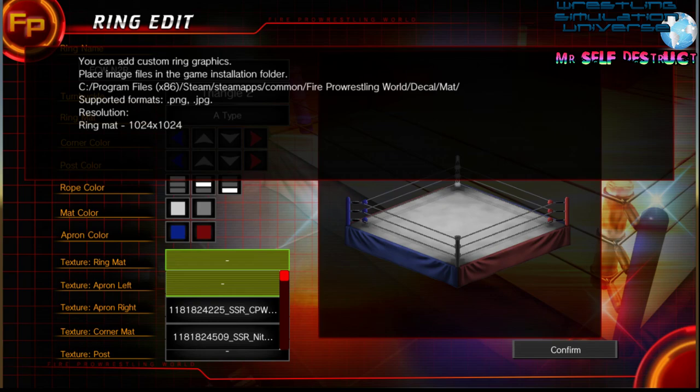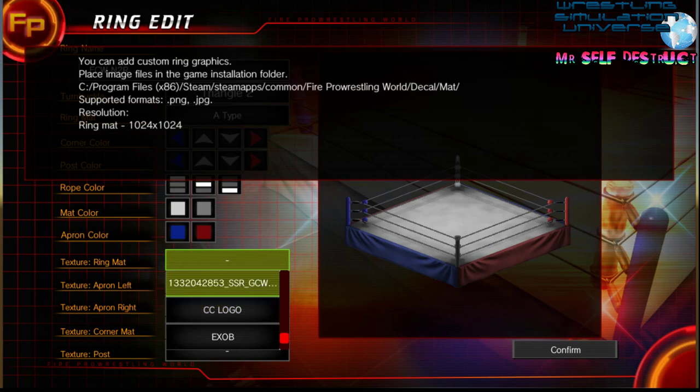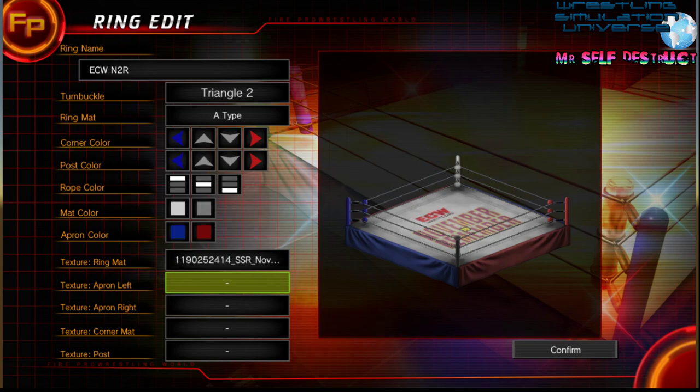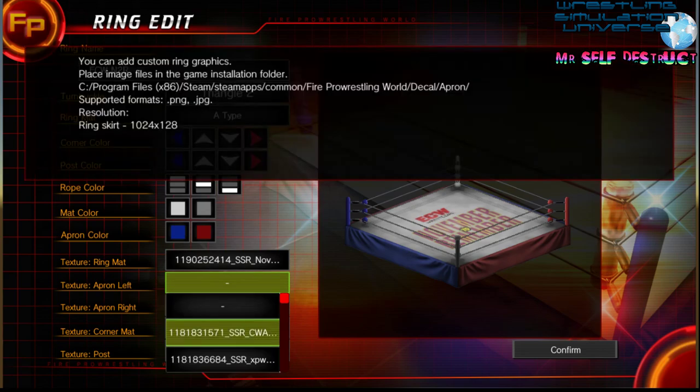So x86, Steam Apps — Steam slash Steam Apps Common — you go there and that'll be decal and mat. I've made a couple of ring mats that will pop up at the absolute bottom here because I made them and they have different names. The other ones will be ones I've downloaded. You'll see that they have kind of a date attached, but that's basically where they'll be. I think I have an ECW November to Remember arena in there — I should. You go through and the only thing I don't like is that it has all that stuff at the beginning, but I'm sure there's a way to delete it. There's November to Remember right there — 11 90 25 24 14. All the ones you download through a set will be very similar, usually made by the same creator.